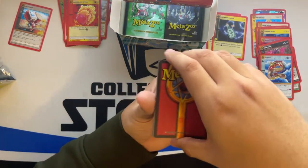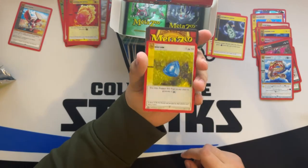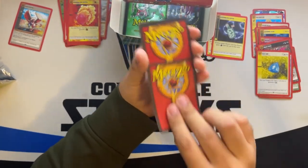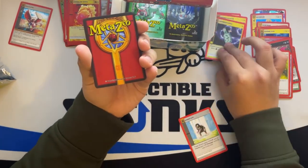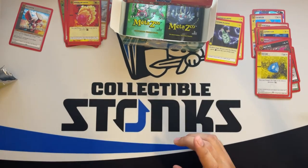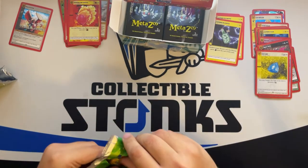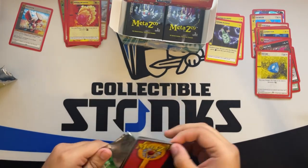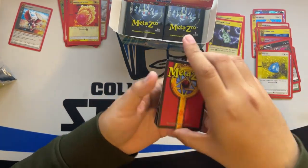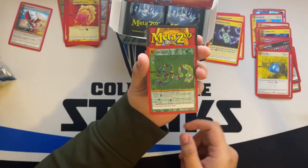If you pull a full hollow Mothman, that's the entire box cost right there in the box topper and that Mothman full hollow. We got a Trepidaro. I don't know if we're like halfway through the box, but I'm having fun — haven't opened a booster box for the channel in a hot minute. I think my last booster box opening was Flesh and Blood: Tales of Aria. Let's see what we get — I'm going to have to calculate the total for you guys.